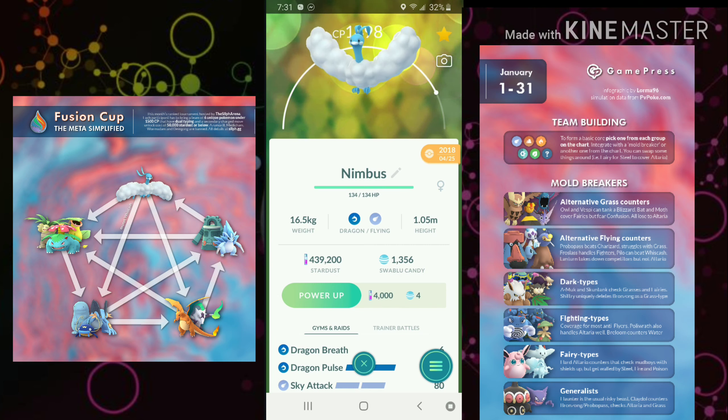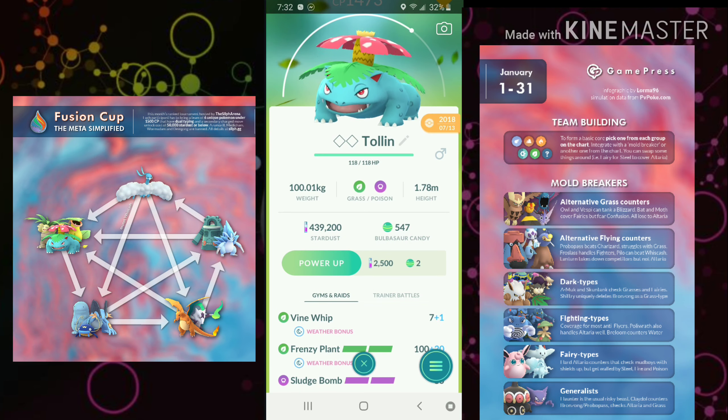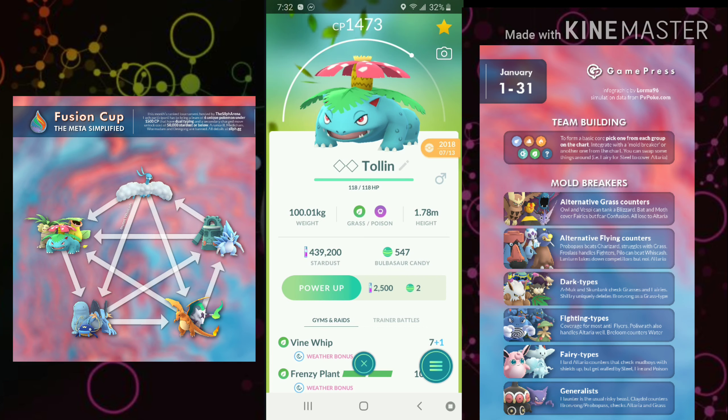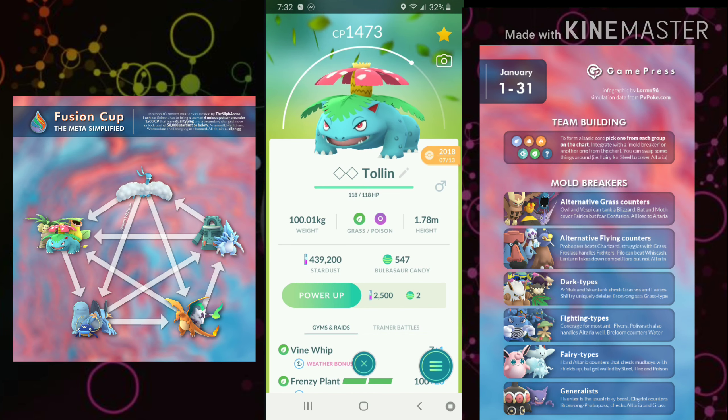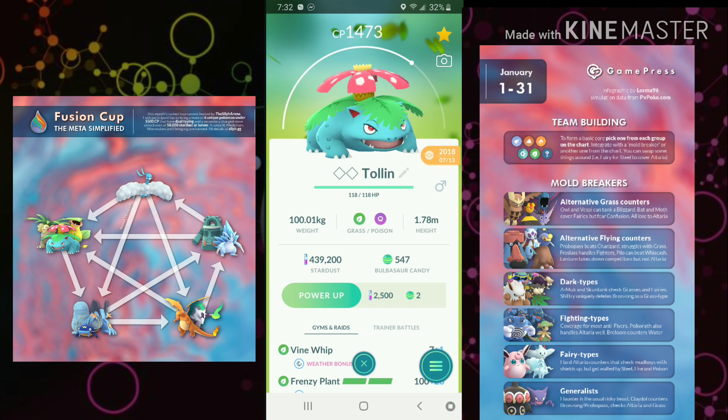Going to the left of the infographic, you'll see the Grass types, and the king of these is Venusaur with Vine Whip, Frenzy Plant, and Sludge Bomb. Not only does Sludge Bomb give victory over all other Grass types, but it also dominates the Fairies and Altaria if it can land. Venusaur covers Waters, Mud Boys, Ground types, Electrics — everything. Stop using Ivysaur; we should all have Venusaur now with Frenzy Plant from the recent Community Day.